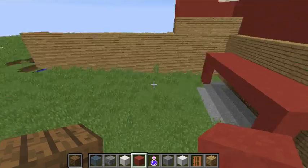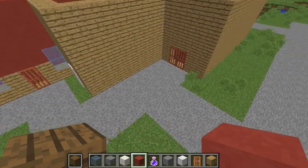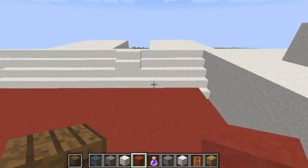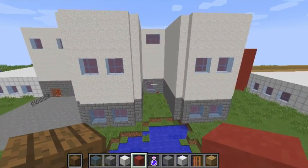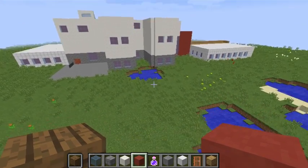Here's the school from the front. We built it in the last video, so I extended it so it's higher. I also built this part up here so you can't look inside the school. This is where the office is. We're going to add the parking lot in this video. And here's the back over here.